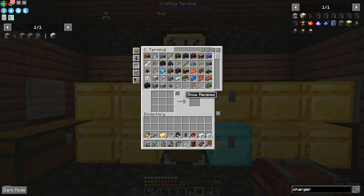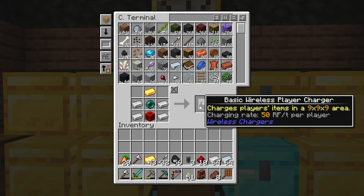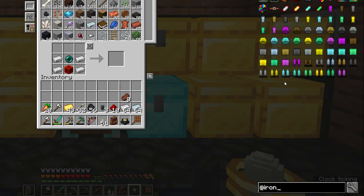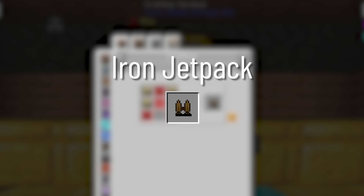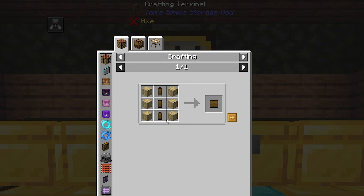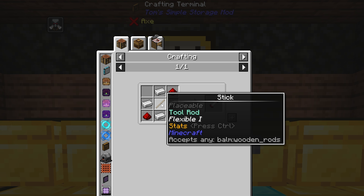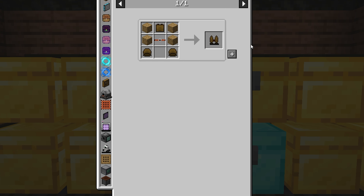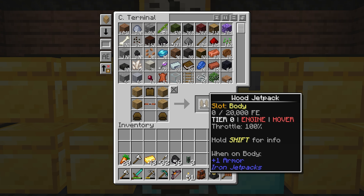Now that we have ender pearls, we can make a single basic wireless charger. We are also going to make our first jetpack — a wooden jetpack to be specific — which needs a leather strap and a wood capacitor, which needs three of these energy cells. Now we can make the bottom parts of the jetpack, the thruster — we need two of these. Now we can make our wooden jetpack just like that.